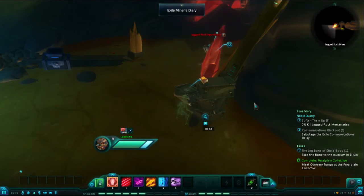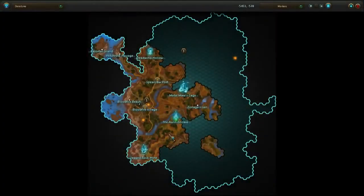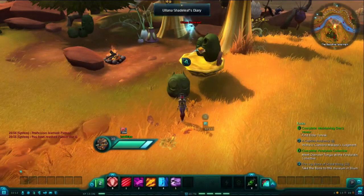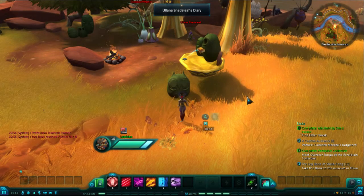This mine is located on the Jagged Rock Cove, or coast, since the map cannot be pulled up once I am inside. From here, you can stop off at the Auron Enclave, shown here on the map. Near Ulana Shadeleaf's spawn point, you will find her diary.